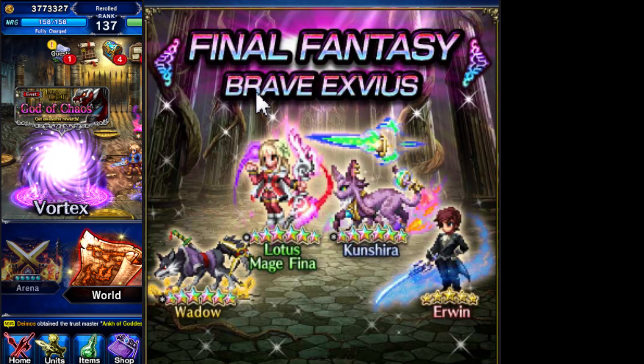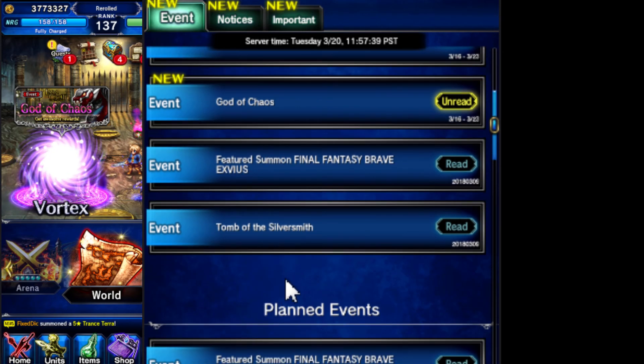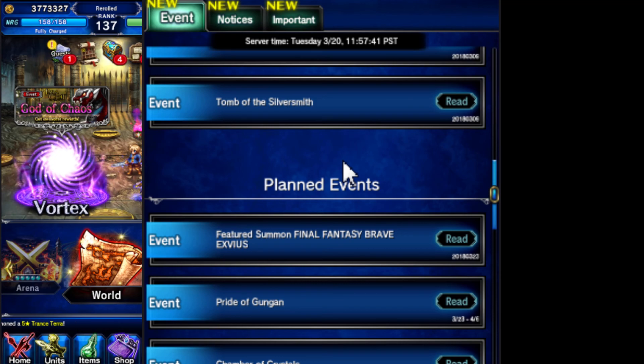So if you can land Ayaka or CG Fina, you're going to be set for a while. I love support — you can borrow attack units from your friend units, but where are you going to get these awesome support units?